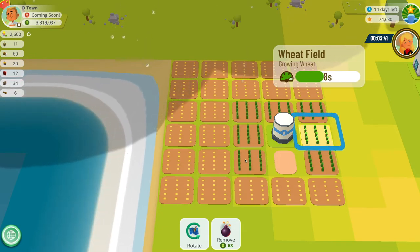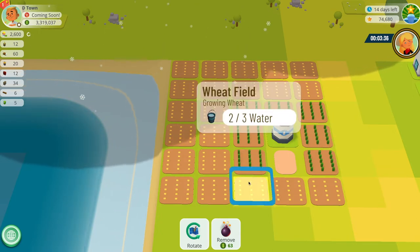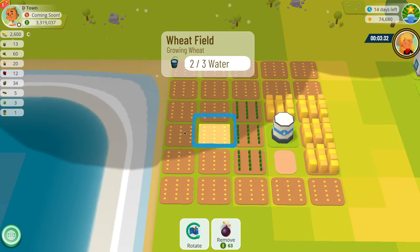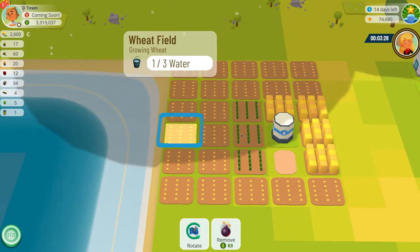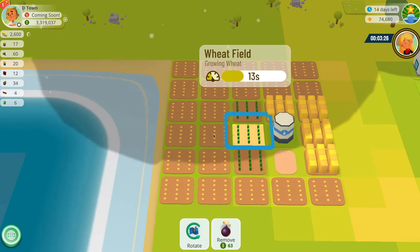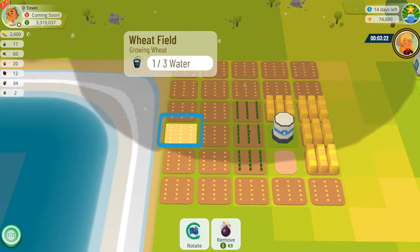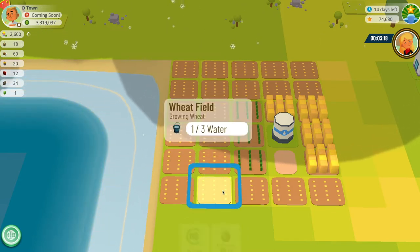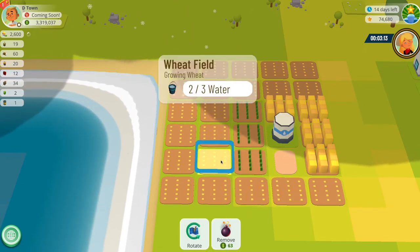You'll then see that directly out from that square, these tiles here are getting two water. And then the third tile out are getting one water. So for this NFT that provides free water, we're getting three, two, and then one water. It's worth noting that on the corner of this initial square, we're only getting one water, whereas the ones next to it are getting two.